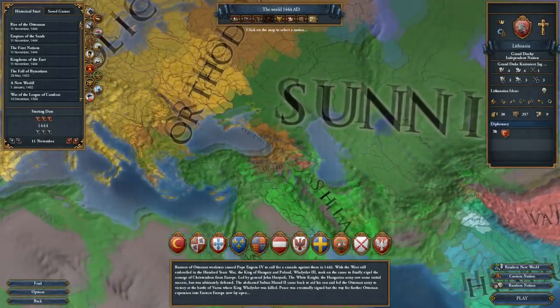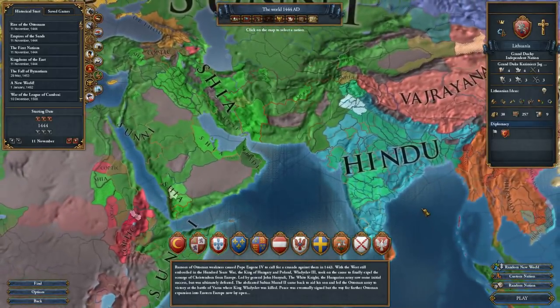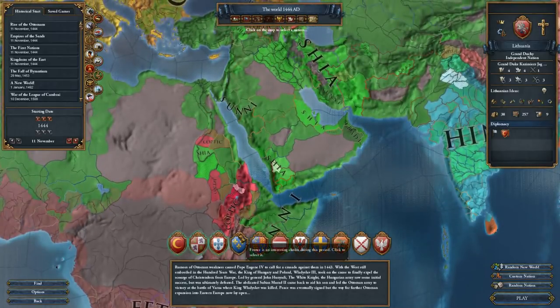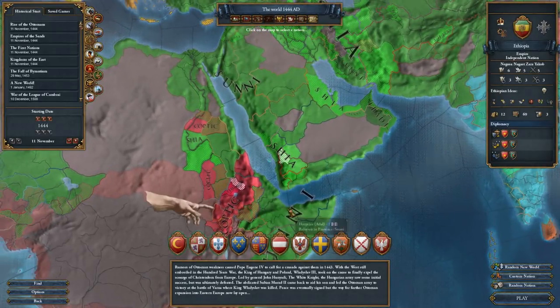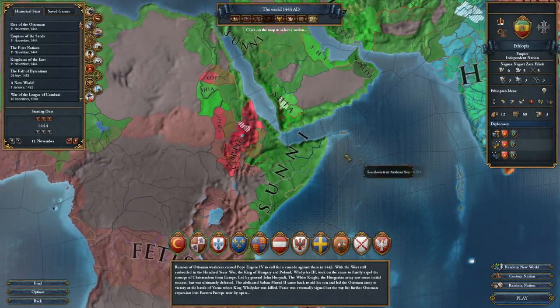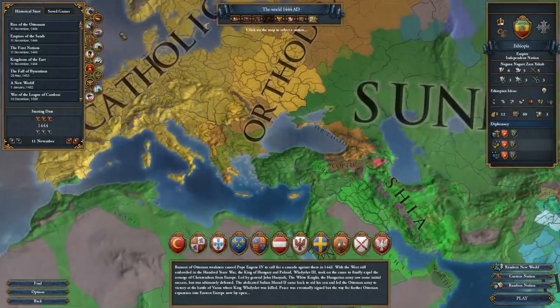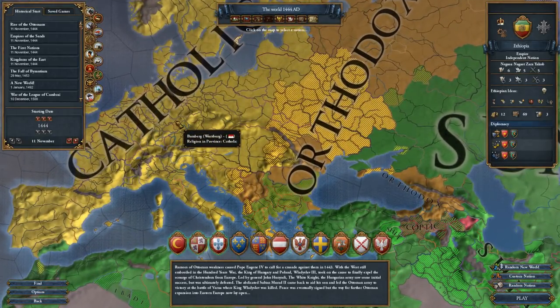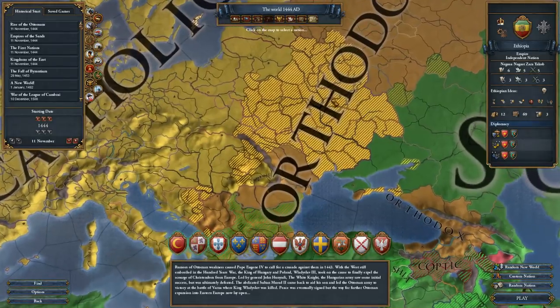This can help you identify various problems in countries you are going to play. You can see that these Coptic guys down here — Ethiopia — are completely surrounded by Muslim countries, so they're going to have a very hard time. Whereas in Europe, Catholic nations are going to find it easy to ally with other Catholic nations.